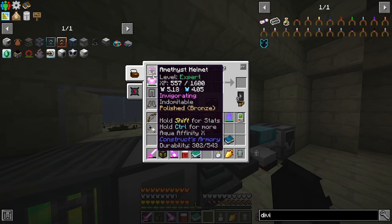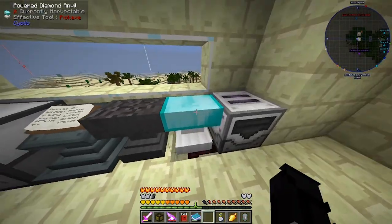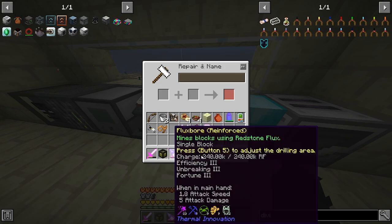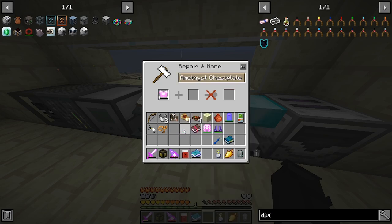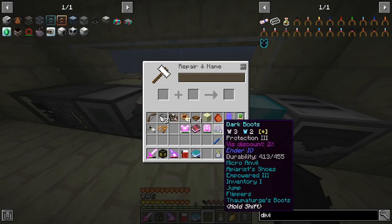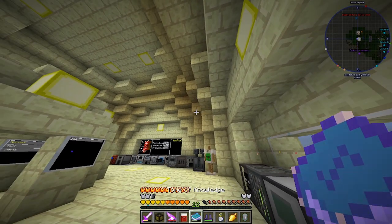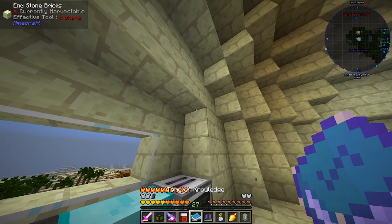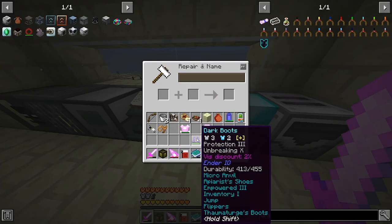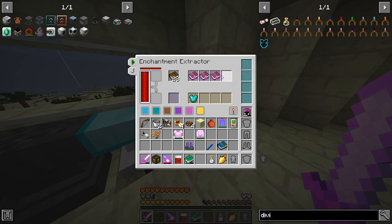Luckily I've got this golden heart to repair my stuff. We've already got Protection 10 — what did we get? Unbreaking 10. So we want to see if we can put Unbreaking 10 on anything. I can put Unbreaking 10 on this. Maybe on our boots, because our boots are a lot weaker. Let's get Unbreaking 10 — costs 35 levels. We should have enough. Boom — Protection 3, Unbreaking 10.